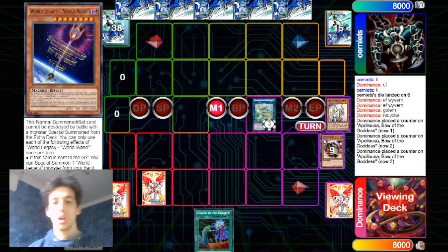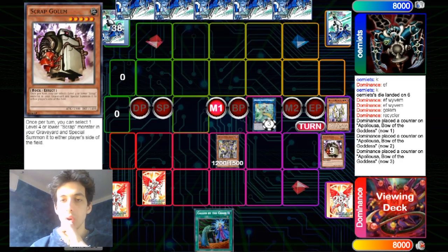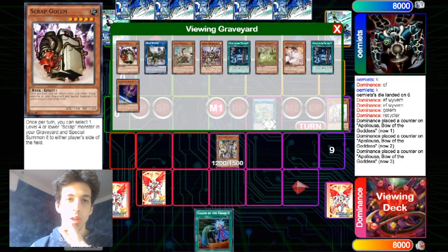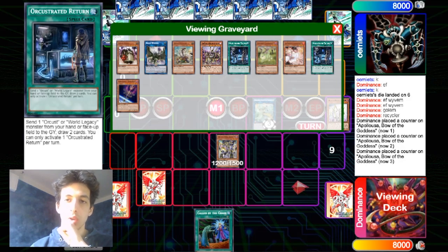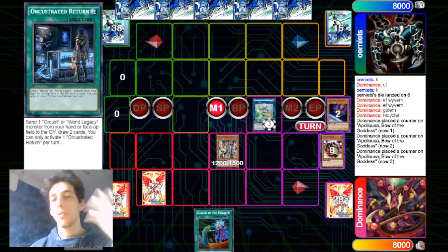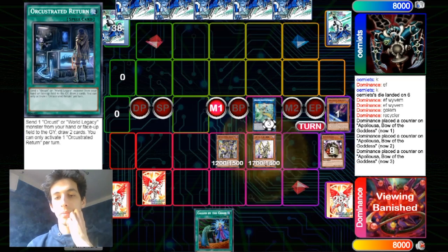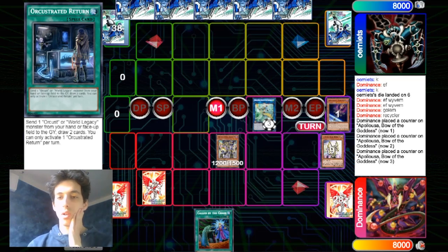Now Heart Power activates. You can summon the Orcust Cymbal Skeleton — that's fine because you already have the Orochi and the Wanderer in Graveyard, so you don't actually need the Nightmare. So let's see how we place this, because you have different ways to do this combo. You can end on IP plus something or Dingirsu plus something else with Apollosa. Now he goes into the War Wanderer and goes into the Galatea — that's standard.